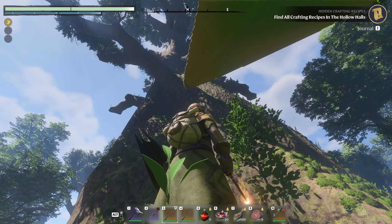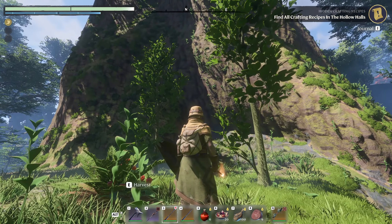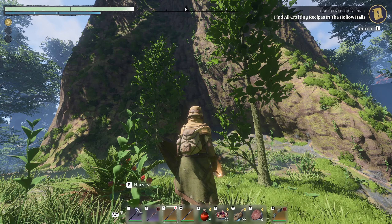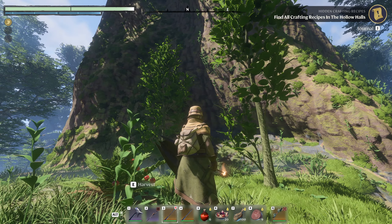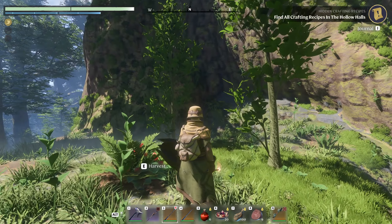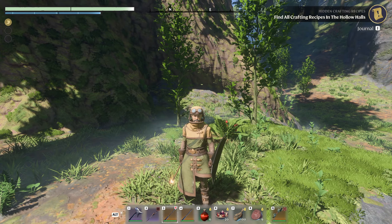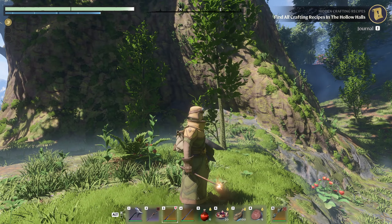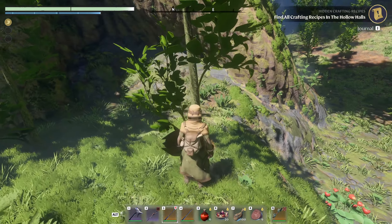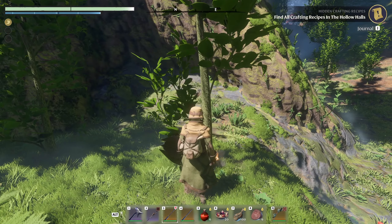Let's get started on hollowing out this giant tree here. I'm going to be showing you an exact method and step-by-step guide down to the exact block placement of what you have to do to hollow out this tree trunk so that you can follow along with this forest village project. Of course the map is always subject to changes, especially while the game is still in early access, but we're going to use this little Revelwood tree as our reference point to start this project.